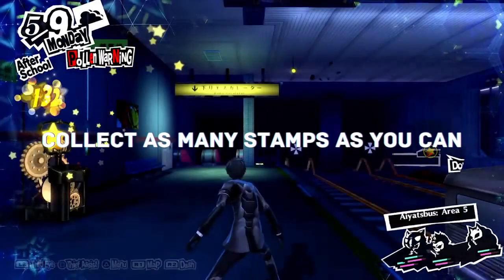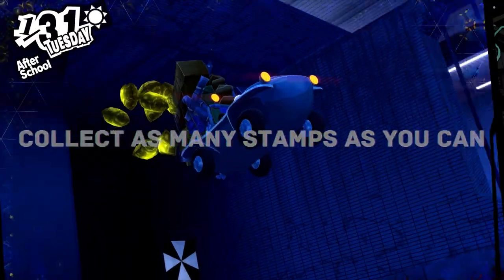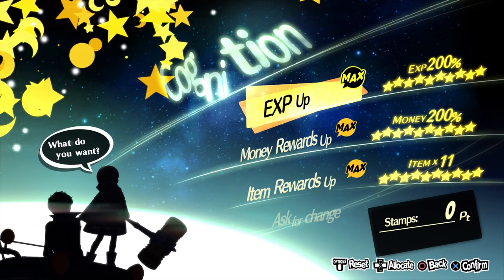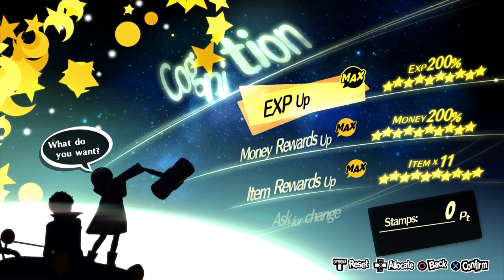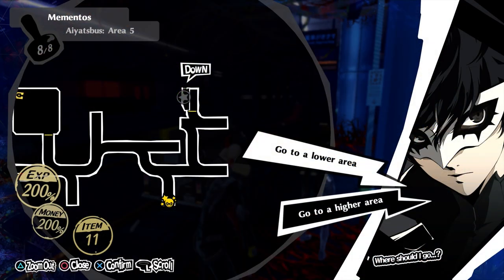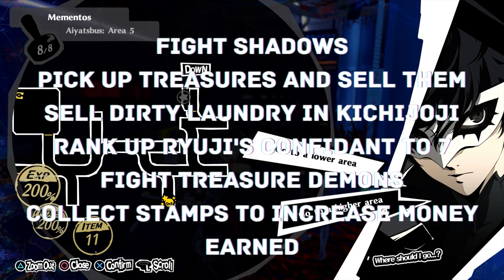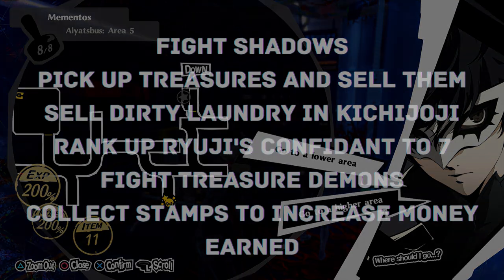The last thing you can do to increase your money is to get as many stamps as you can. Once you get these stamps, you can take them to Jose to increase the money you gain from all fights while you're in Mementos. Some floors have guaranteed stamps, but once you get all those, you'll need to move back and forth between floors to find the rest because it's random whether they spawn or not. Grinding is boring and no one likes doing it, so get Ryuji to rank 7 and do everything I just told you.